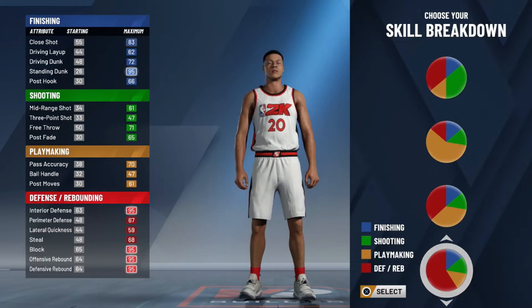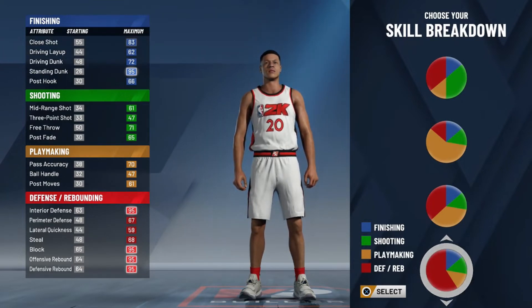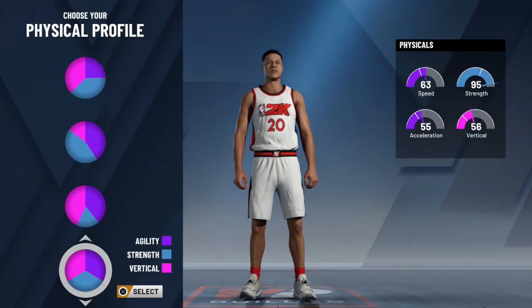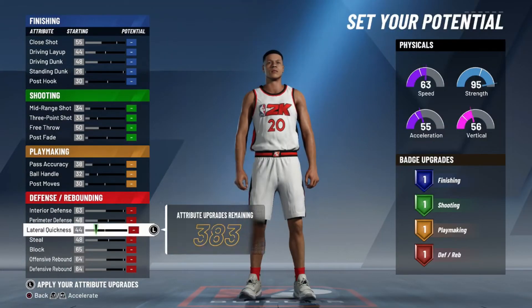I recommend everybody using this build, especially for centers. It's good on the 2v2 core, and I think it's gonna be a banger on the 1v1 core too. The last pie chart — that's what I recommend doing, you don't have to, but that's what I recommend. On this pie chart you want to go to the bottom one so pretty much everything is neutral.